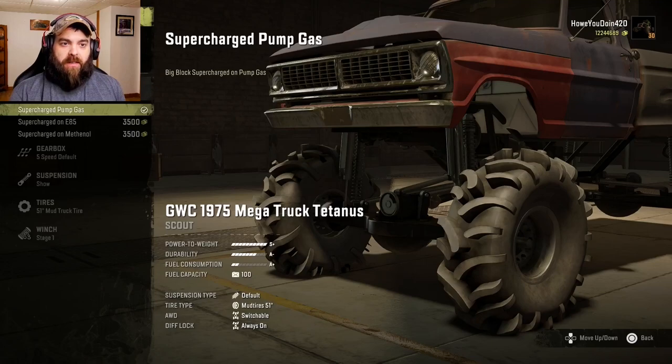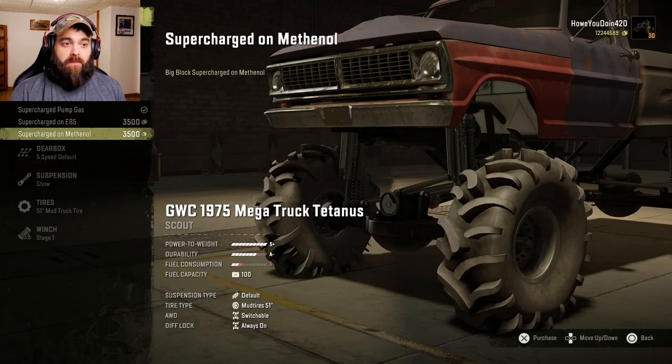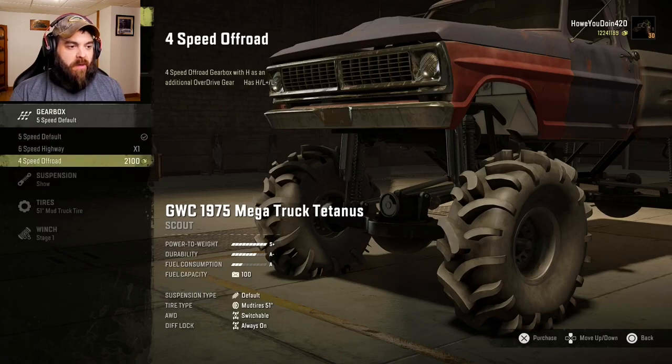Alright, for engines looks like we have a supercharged big block on pump gas, the big block on E85, or the big block on methanol. I'm not really sure if there's going to be a difference, but let's do the methanol one. Gearbox: five speed default, six speed highway, and four speed off-road. We'll do the off-road one first.